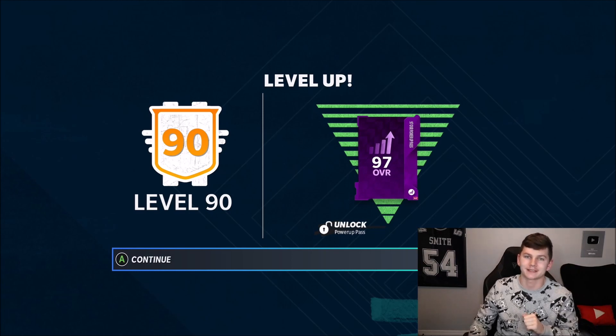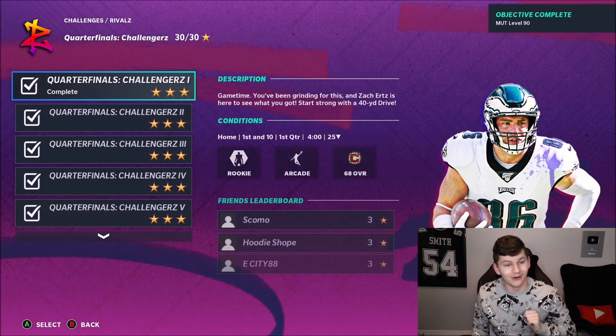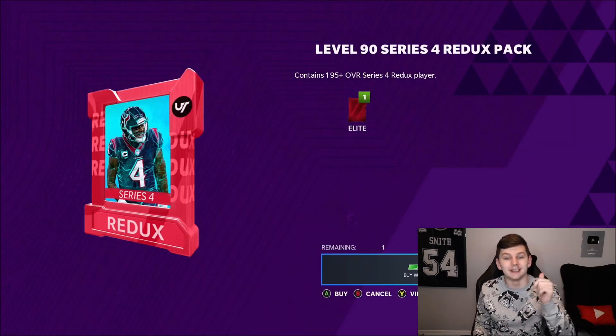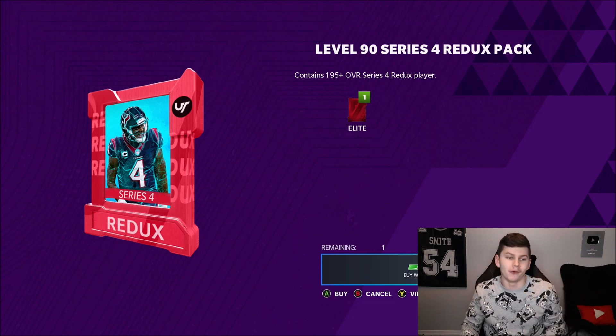From level 90 we get a 97 overall Power Pass. There's also a store offer I'll cover after showing you the fast way to level up. The store pack contains a 95-plus overall Series 4 Redux player for 1,500 points — we'll come back to that.